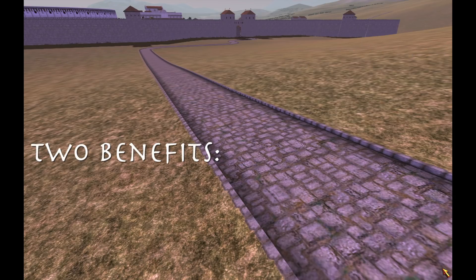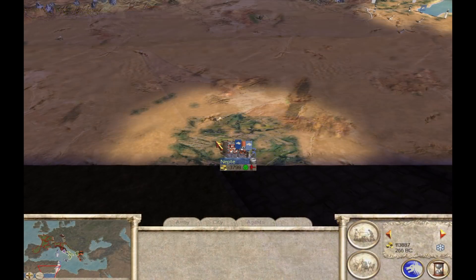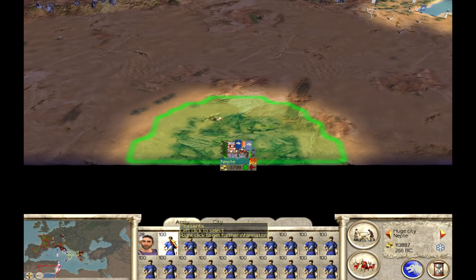There are two major benefits that roads provide you in a campaign: unit movement distance on the campaign map, and land trade income. The first major effect that roads have is on the distance that your troops are able to move on the campaign map.